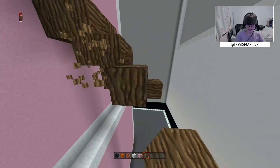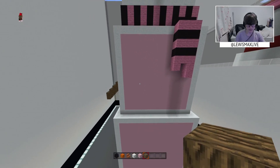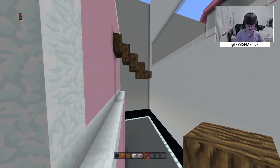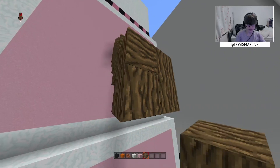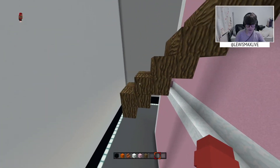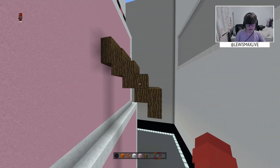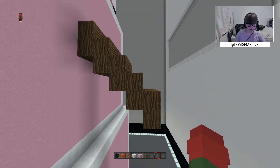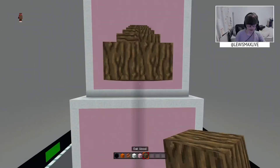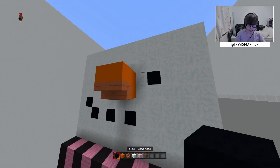I need a block of coal for the eyes. Cool beans. No wait, I need to go down another one. Two, three, four, five, six — counting blocks to get the eye placement right. One, two, three, four, five, six. There we go. Now for the hat.